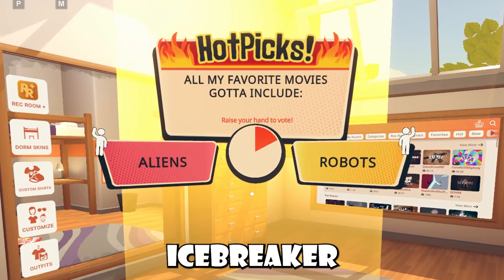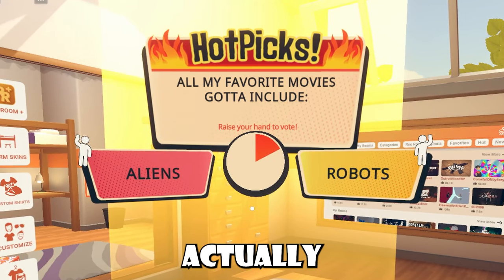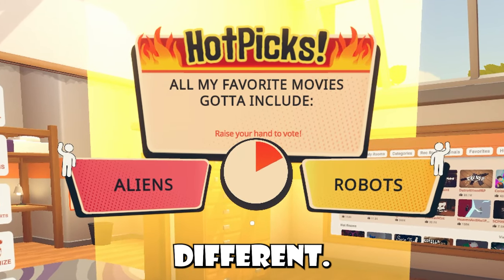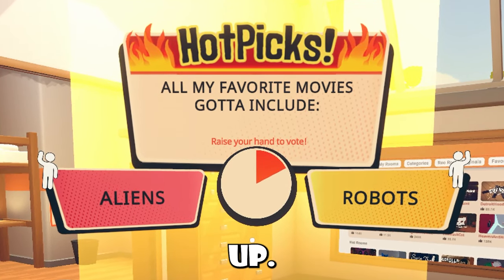Hot picks will basically ask you an icebreaker question — for example, 'all my favorite movies gotta include' — and then you'll raise your hand to vote. There's a timer, which is why it's called hot picks, with choices like aliens and robots. Different questions have their own different options, so it could literally be any question you can think of.